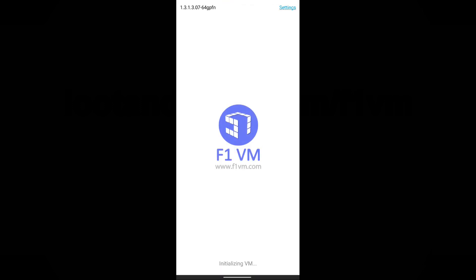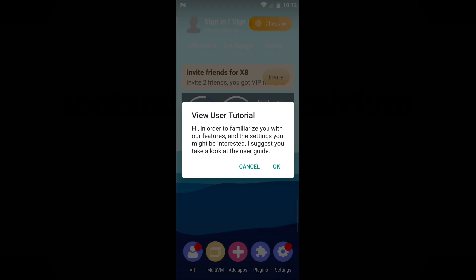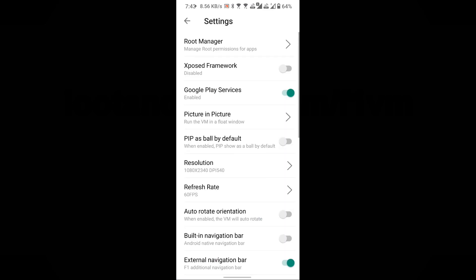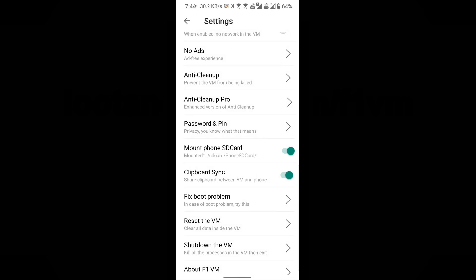The first startup takes two to five minutes, so wait for it to complete. Then go to Settings located in the bottom right corner. Scroll down, locate the Mount Phone SD card option, and activate it. Then close the Settings menu.